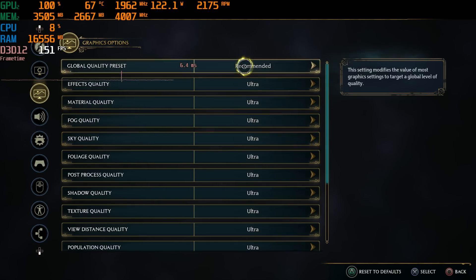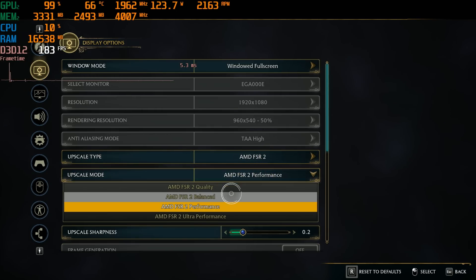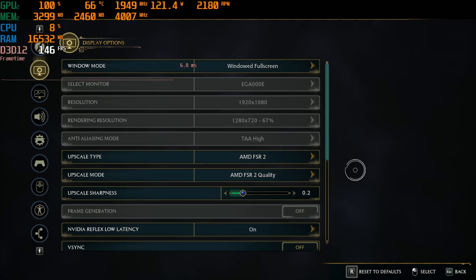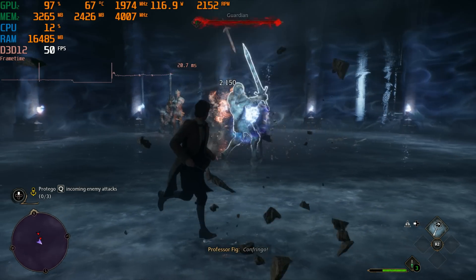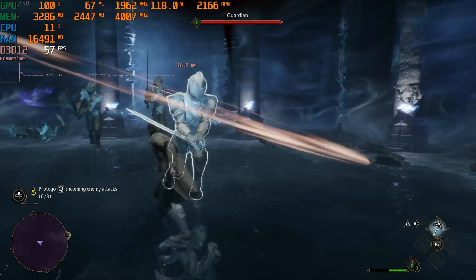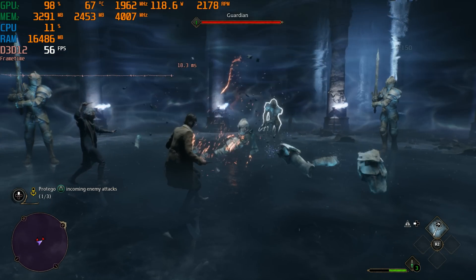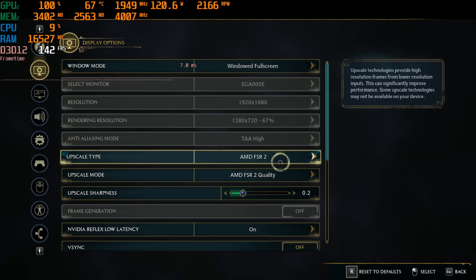I think what makes sense is to mix and match. So if we go down to the high settings and upscale less aggressively with FSR 2 quality — which looks a bit fuzzier than native but at a more acceptable level — at high settings plus FSR 2 quality, the framerate's pretty good. We're still not hitting that magic 60fps, but we're getting pretty close a lot of the time. There are a lot of particle effects and characters on screen in this scene, and it's more demanding than some earlier scenes in the game.